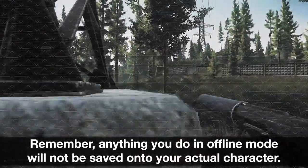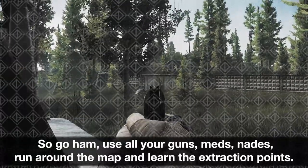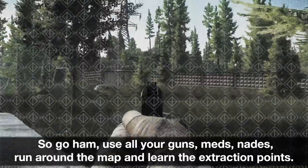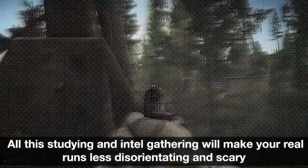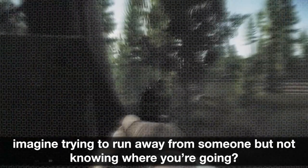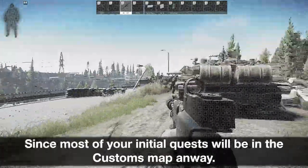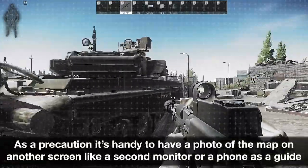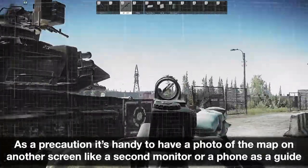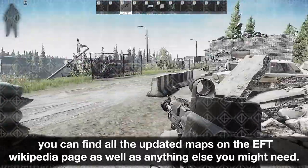Remember, anything you do in offline mode will not be saved onto your actual character. So go ham — use all your guns, meds, nades, run around the map and learn the extraction points. All this studying and intel gathering will make your real runs less disorienting and scary. This is why I suggest going through a few offline runs on the Customs map to learn the extractions, since most of your initial quests will be there. It's also handy to have a photo of the map on another screen like a second monitor or phone as a guide. You can find all updated maps on the EFT Wikipedia page.